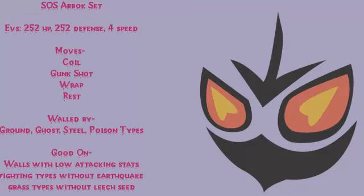He's Walled By Ground, Ghost, Steel, and other Poison types — the obvious reason being that Gunk Shot is his only real attack, and those four types all resist it. So Pokémon like Dusknoir, Dusclops, Registeel, and Excadrill will wall this set all day. If you see them on the opponent's team, save Arbok for later because he won't be able to do anything to them.